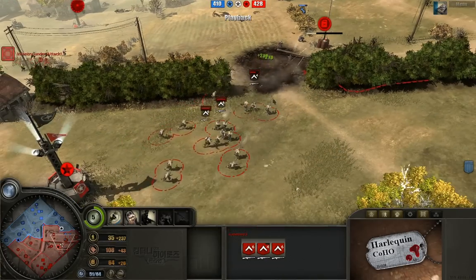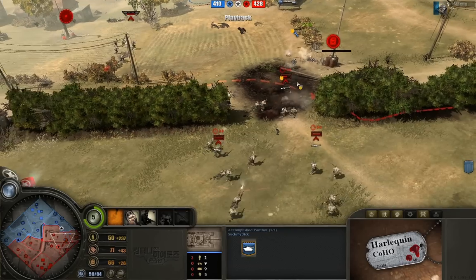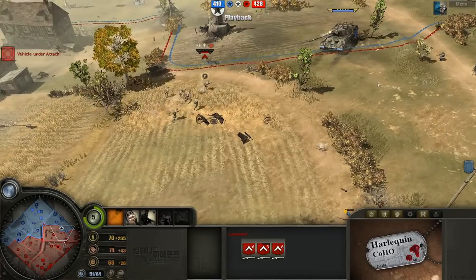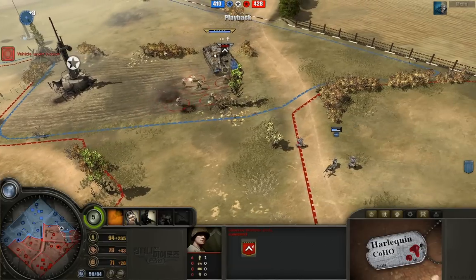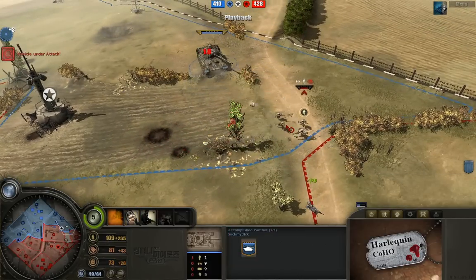Now the infantry have moved on up, taking a shot directly from the accomplished Panther, and even getting a little bit of propaganda down there. Great use of propaganda — he really has a hair trigger on that. Sometimes with these activated abilities that you have to target and stuff like that, it's kind of hard to really quickly use them. And a sticky bomb going off on the Panther.